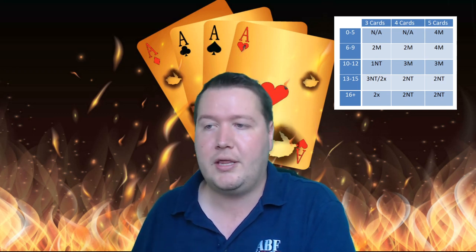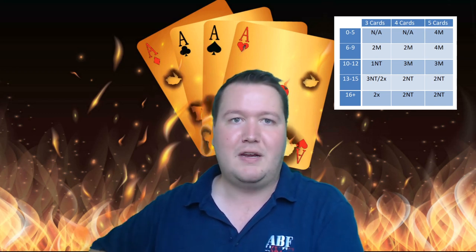If you have a game-forcing hand with four or more card support, whether you're just going for game or have slam interest, you go through Jacoby two no-trumps. You jump to two no-trumps over partner's one of a major - this says you've got four-card support and 12-plus game-forcing values. Four or five card support, anything that wants to game force even with 20 points, all goes through this bid.